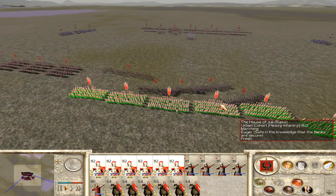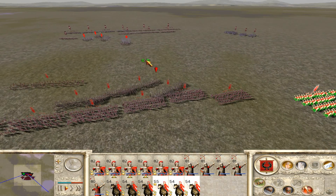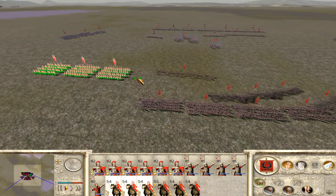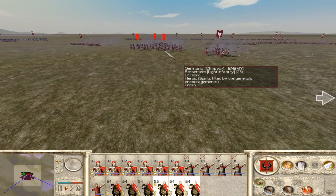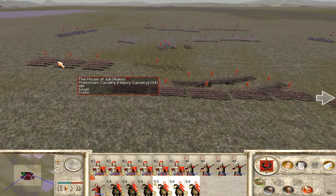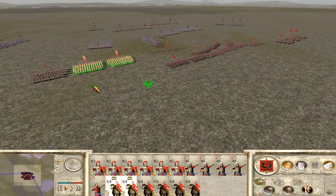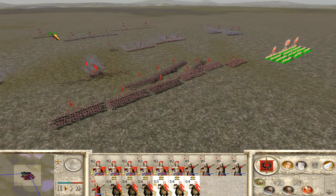Halt the urbans, put them on fire at will mode. Wait for the skirmishers to do their job. They are working on them, that's good. I would like to keep my cavalry close on my left to help the infantry.